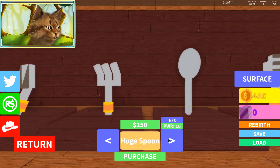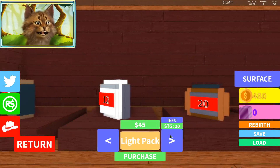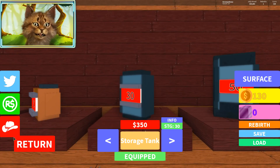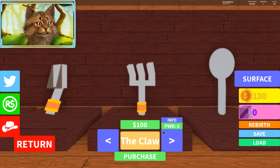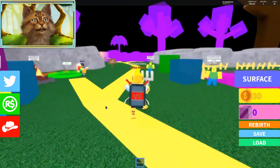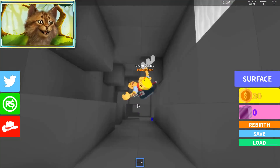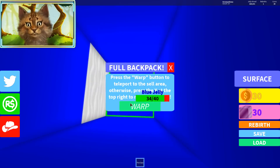I wasn't gonna upgrade this spoon but I'm going really slow so I think I need to upgrade it. First, let's get a decent backpack — let's see what we can buy. Okay, let's buy this storage one, then we'll buy the claw. Let's go back to the jelly area and grind there until we have enough money to go to Sand Road.